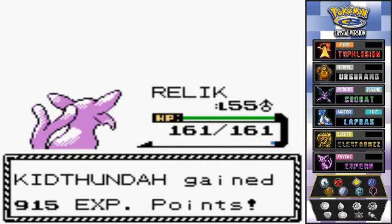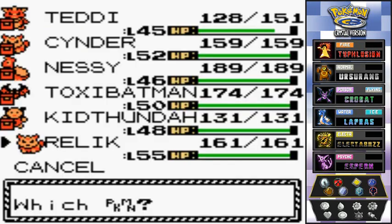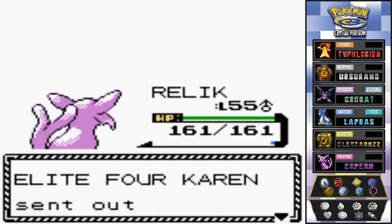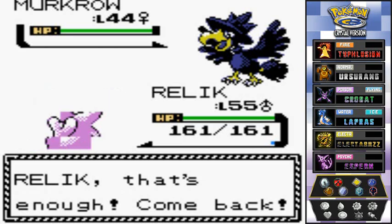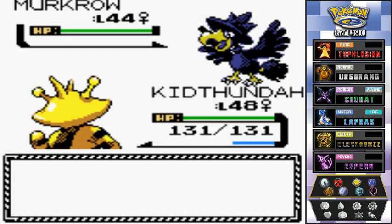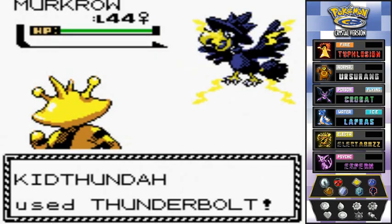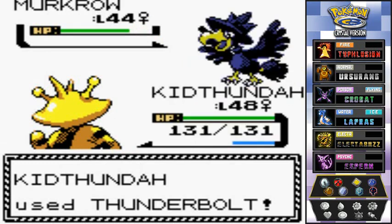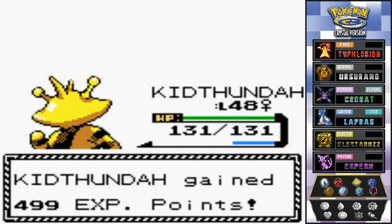Two more Pokemon to go. She's got Murkrow coming out, so let's go with Kid Thunder. Thunderbolt — oh yes! Murkrow does not survive that attack. We've met a Murkrow before back against the Team Rocket members, but not one this powerful.